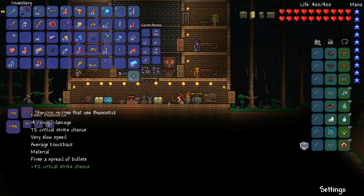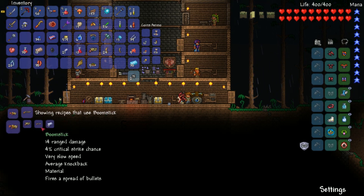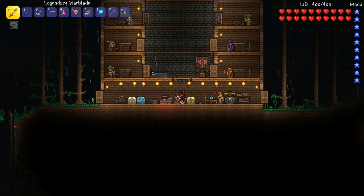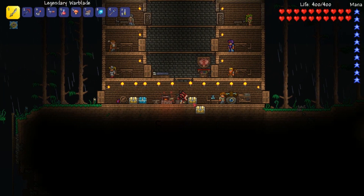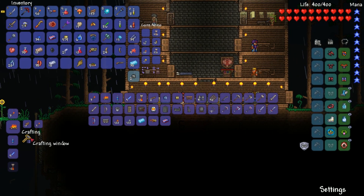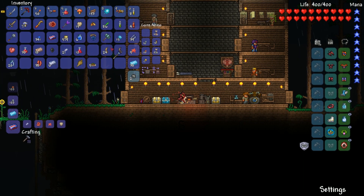So I got this boomstick from the jungle, and if you combine it with — in my case platinum — and a flare gun, you get a firestorm cannon. So there's my platinum, everything else should already be in my inventory. There you go, firestorm cannon. Ha-boom.